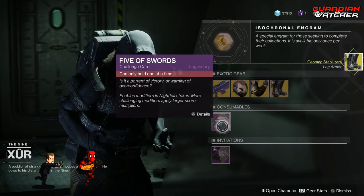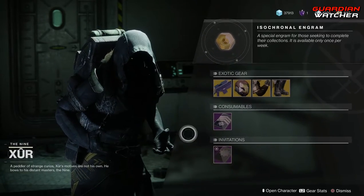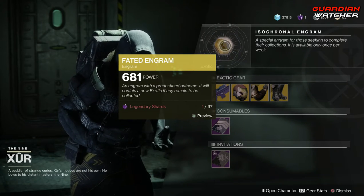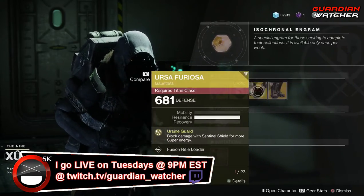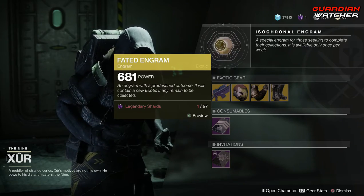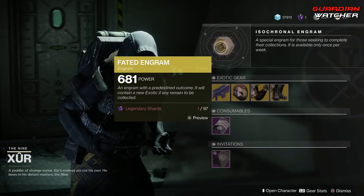Then we have your Consumables: your Five of Swords, as well as your Invitations, which I still have not done. Then we have your Fated Engram, which does give you Forsaken exotics. So if you do not have one of the items he's selling, go ahead and pick those up first before grabbing the Fated Engram, because you do have a chance to get one of them inside of the Fated Engram if you do not have them already.